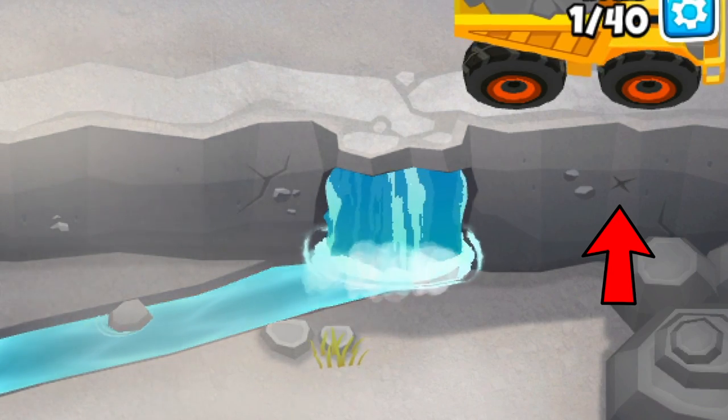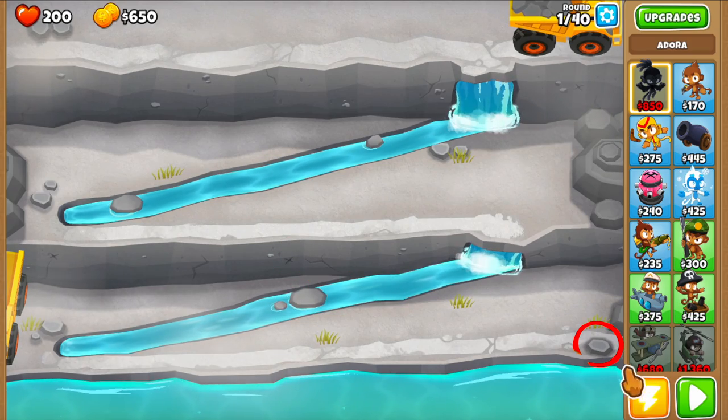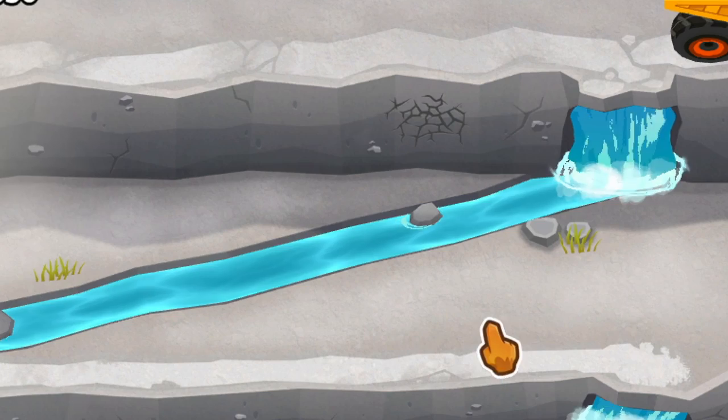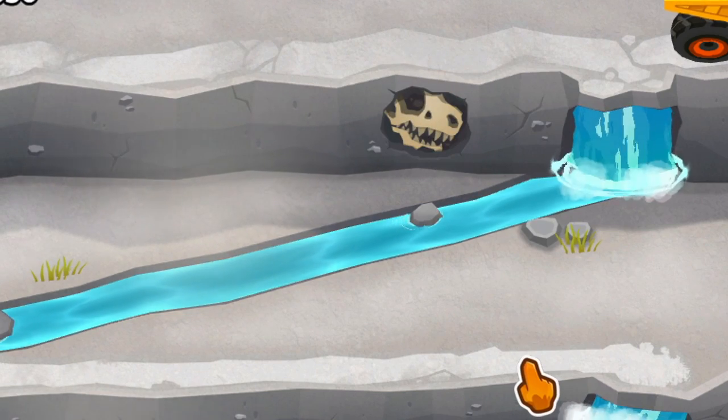Let me show you how the sequences go. To uncover the skull, you tap this x-marked spot first, then the stone on the bottom right, and then this stone right here in the middle. After that, the wall at the top will show cracks, and after clicking a few times on the cracks, the skull will appear.